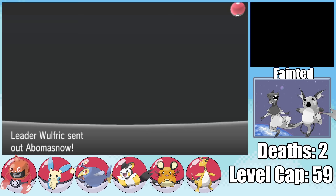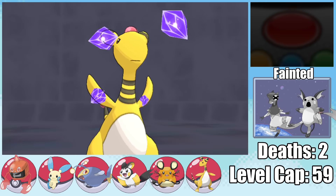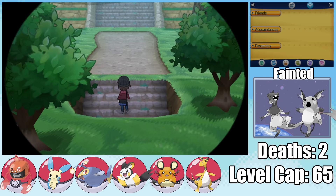Wulfric is of course our next opponent. Much like using a real microwave oven, Rotom Heat made this battle quick and simple with a little bit of help from Ampharos taking out the Cryogonal in the end, which means we now have all eight gym badges and can move on to Victory Road.